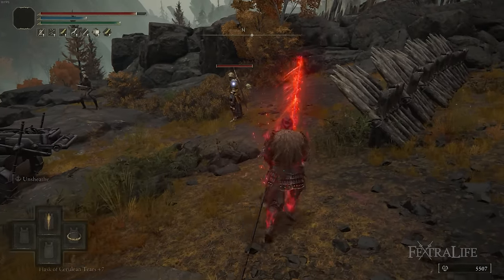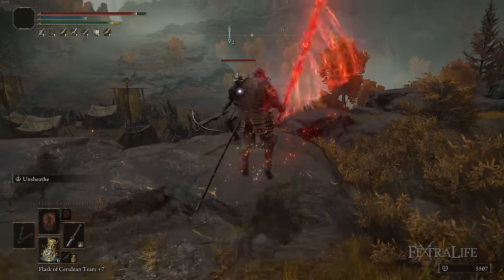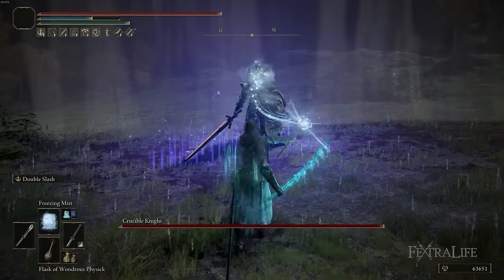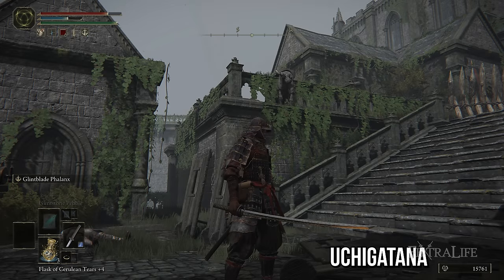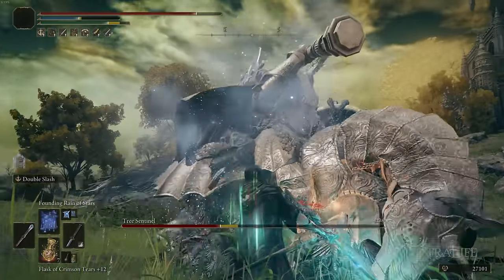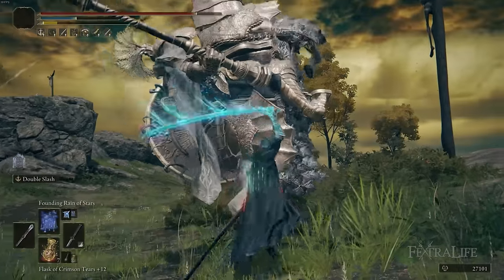Nagakiba can be buffed with Blood Flame Blade depending on the infusion you choose, giving you more bleed buildup. You can use Blood Infusion if you want that, Poison Infusion if you want bleed and poison, or Cold Infusion if you want Frostbite and bleed buildup. There are a lot of great things about Nagakiba — and that's not even mentioning that it's one of the longest, if not the longest, katana in the game. It has very long reach, which might make it very competitive against something like an Odachi.